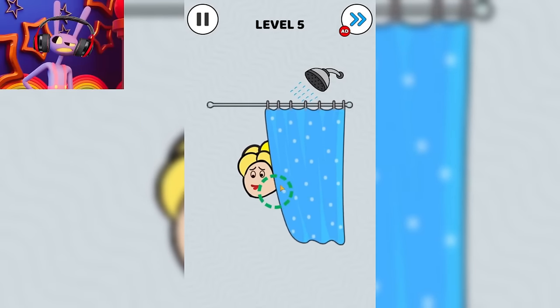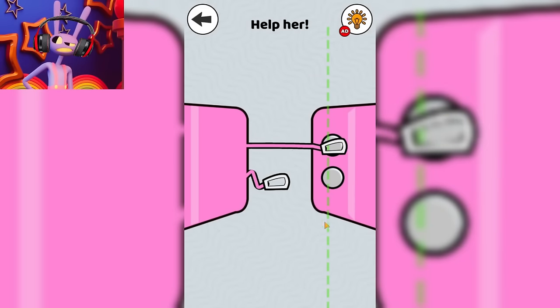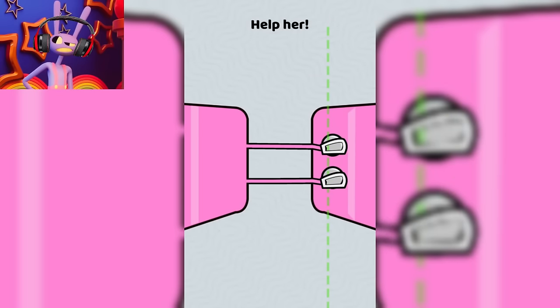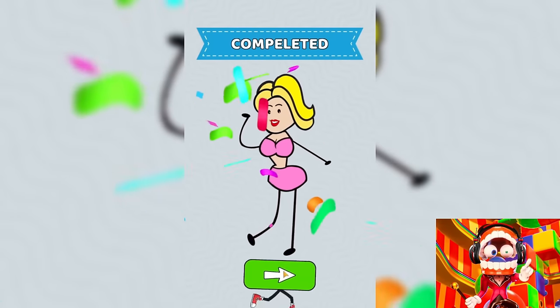Now we need to help this girl. She definitely has some problems while she's in the shower. This is another task in which we do some strange things. What did we do? I cannot understand. Someday we will find out what it really was. For now, let's just move on to the next task.